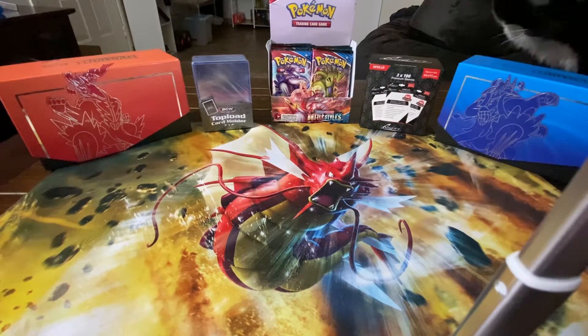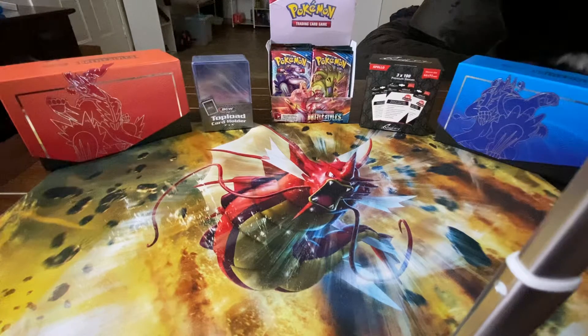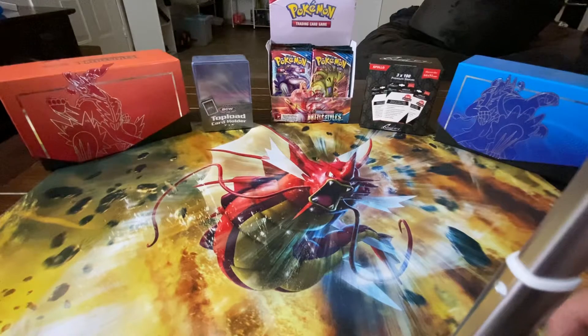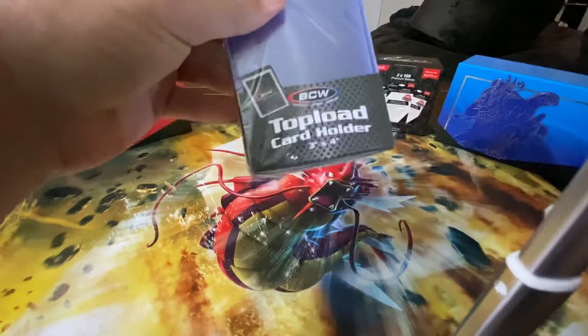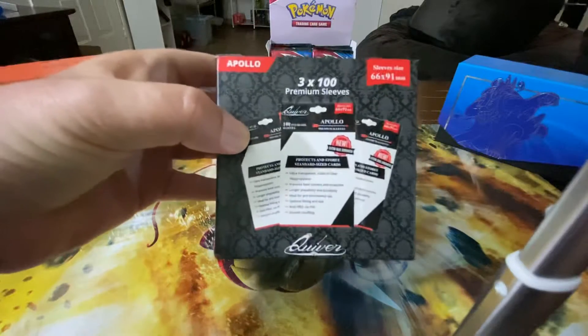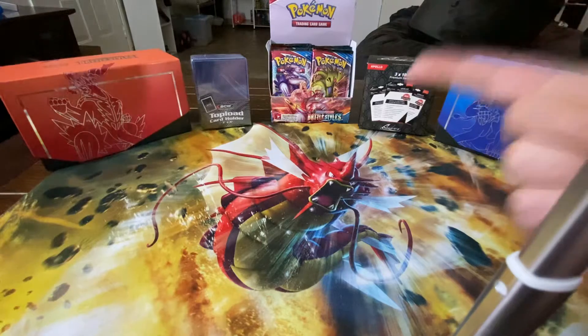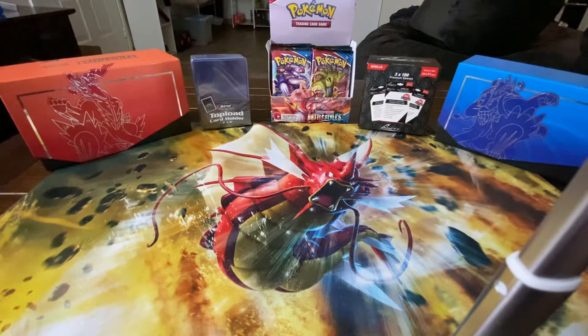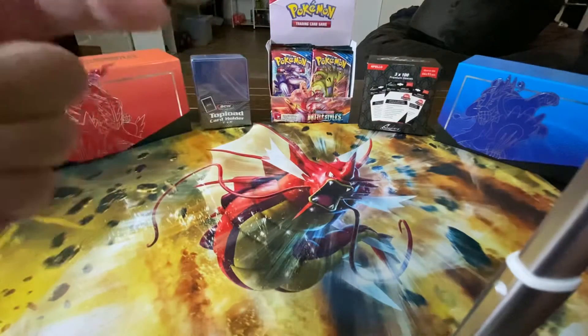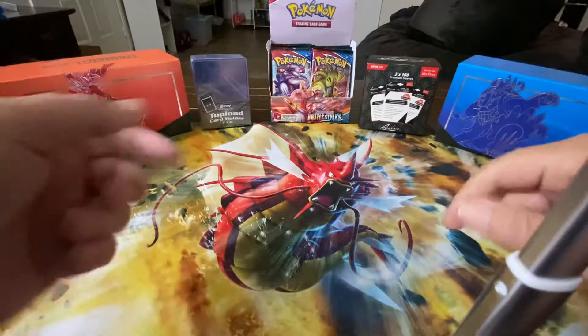Alright crack kids, welcome back to Grandpa Scotty's Pokemon shenanigans. We're at it again with another Battle Styles red versus blue video — we're closing out this booster box, looks like about 12 packs. As always we got our BCW top loaders and I've reverted to the Quiver Premium sleeves, the Apollo ones — they're thicker than the BCW. BCW is on back order from their website for like a year on all the products I'd want for my videos, so I'm still using the top loaders since those are easy to get on Amazon, but went back to the Quiver Premium sleeves — they're really nice.